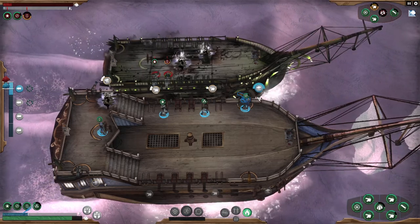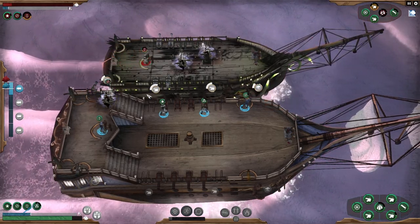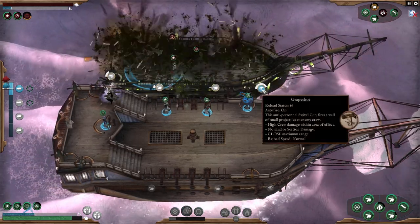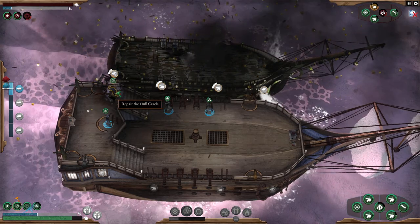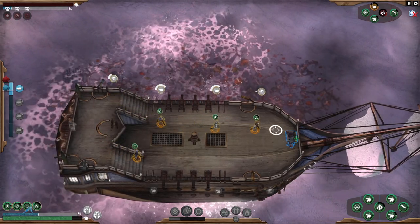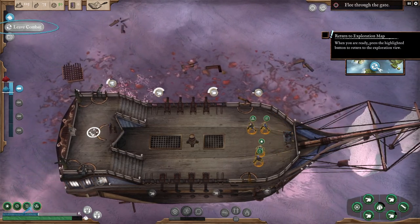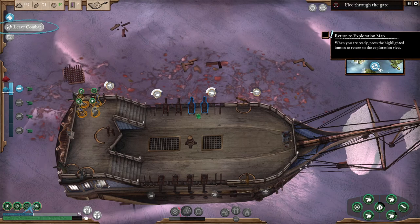Now we can finish them off. Someone fell overboard. We won! Now let's repair all the damage we received. That was not a lot of rewards. I don't really understand why they made the reward system like this — you barely get anything from destroying ships, but you receive so much damage and have to repair it. So for this combat, you basically got nothing.